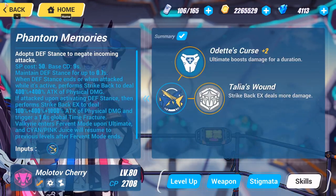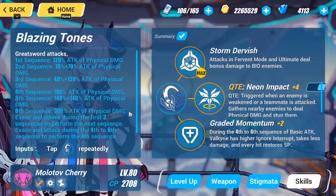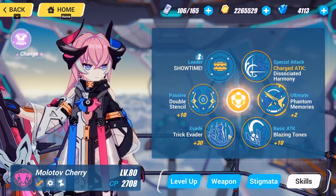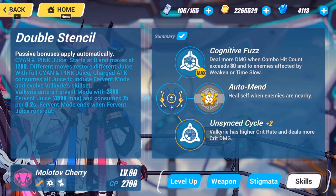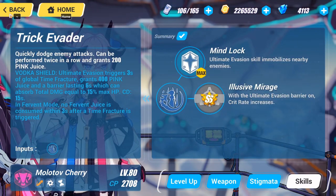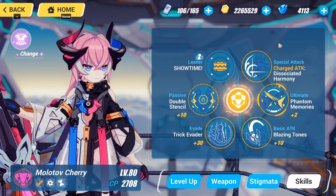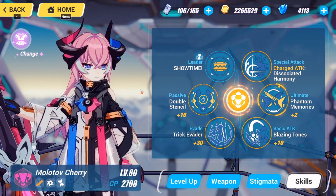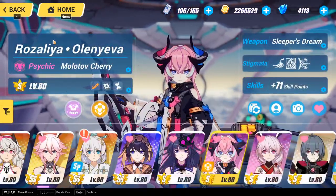Her charge attack activates fervent mode and her ultimate boosts damage for the duration. She's a pretty basic Valkyrie — when she goes into fervent mode she deals damage, when she does her ultimate she does a time fracture, and when she evades she immobilizes the enemy, which is basically a time lock. A simple and basic kit is what you want because it does its job well.